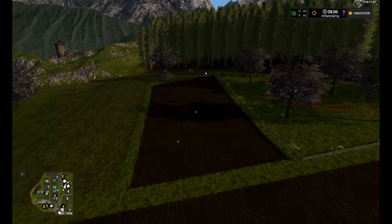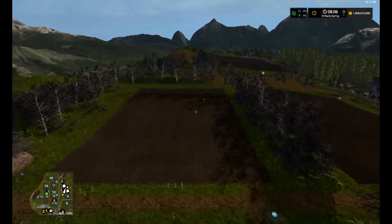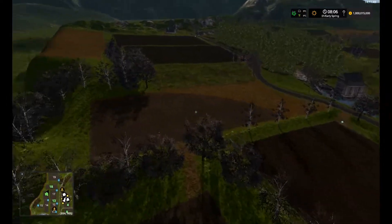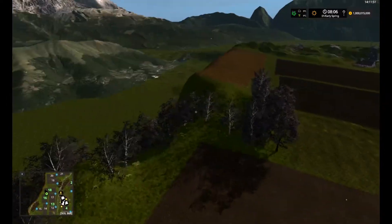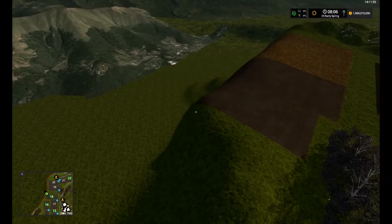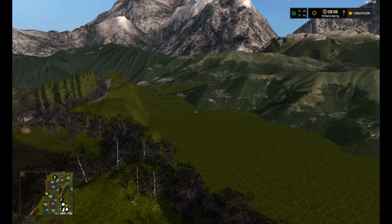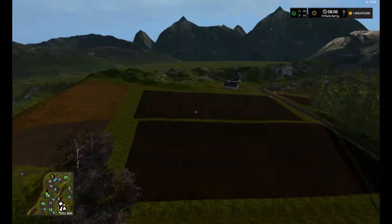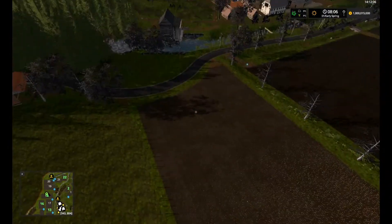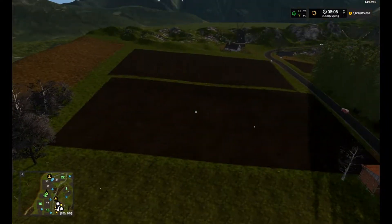Look at that - built the terrain up for this side of the field. That field isn't even on here. Looks like a whole other town out there. I'm stuck on the trees. So we own field 18 there, that's a good size field. Got a grass field next to it. Plenty of grass on this map.